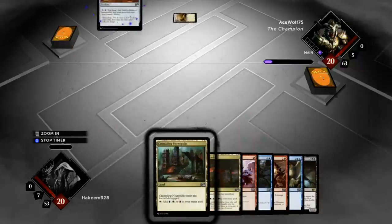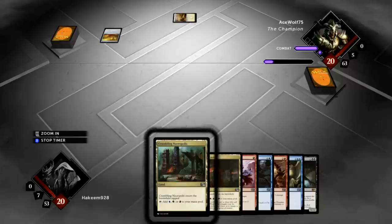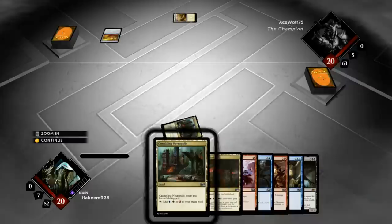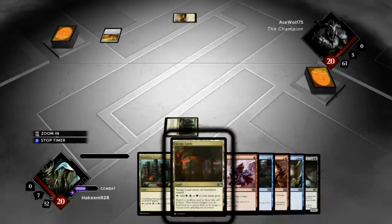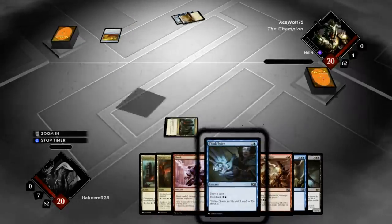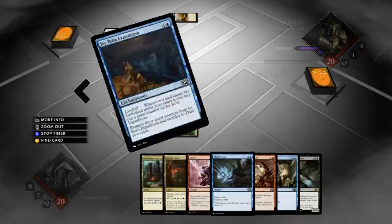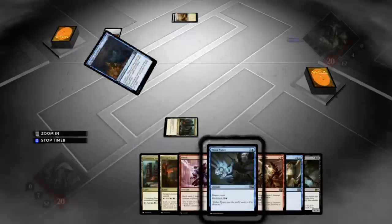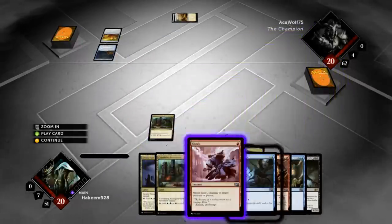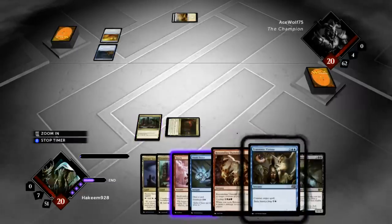I'm playing against AceWolf75. He's running a 70-card pile, and he starts with Elixir of Immortality, so that could be the Black-White Life Gain deck. We'll find out. I picked up a third land, which is good. Getting Necropolis down. Next turn we'll play the Savage Lands, unless we draw a basic, in which case I may just play it so I can play the Think Twice.